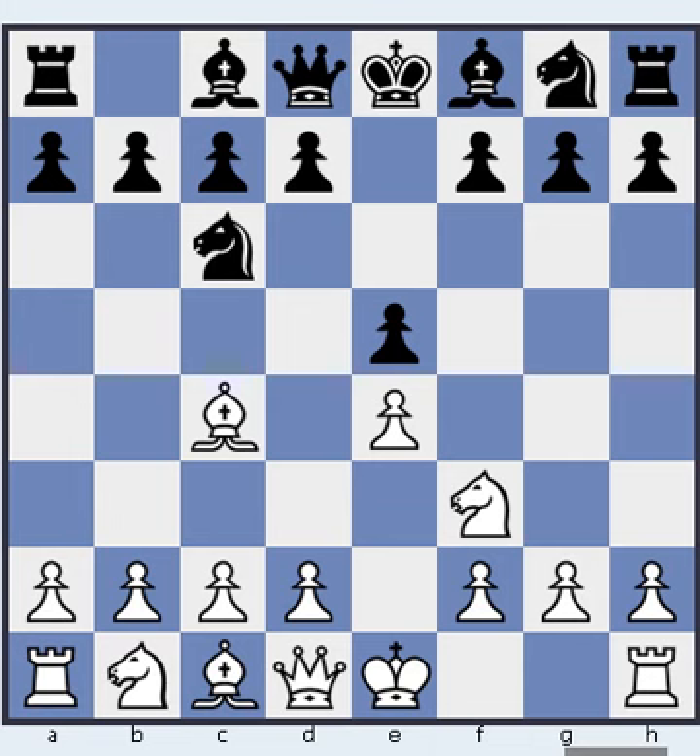But black has also other options, such as Be7, the Hungarian Defense, or d6, the Parisian Defense.